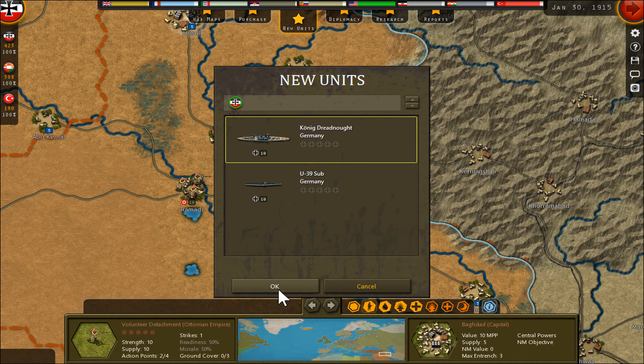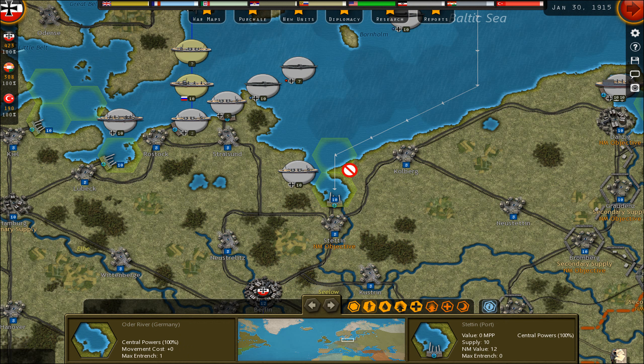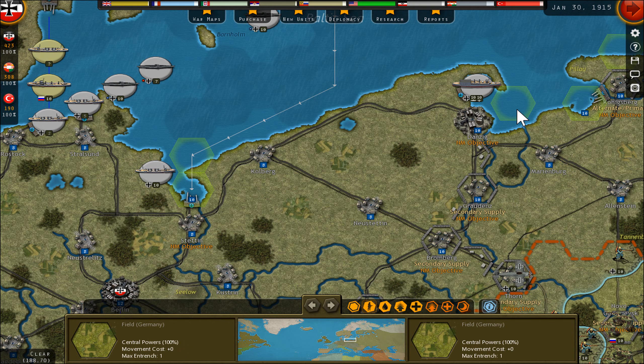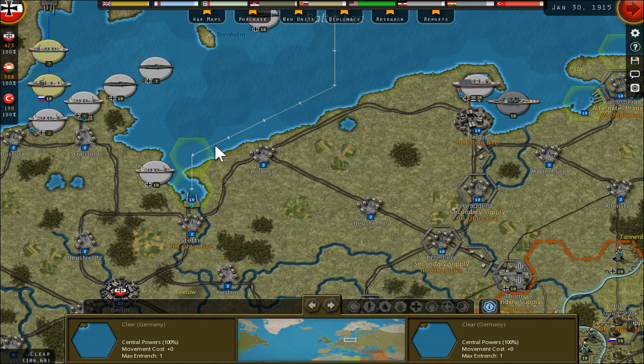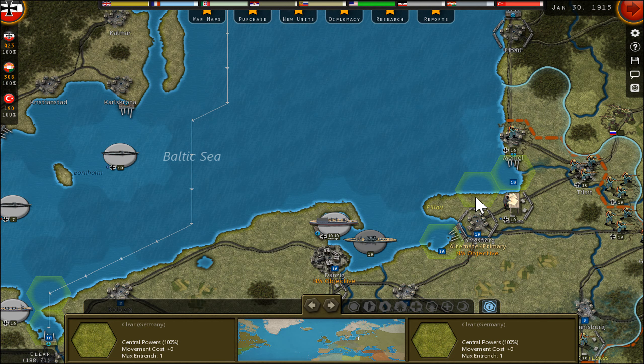Volunteers are always good. I get one new dreadnought — I think this is a better use than in the East Sea fighting the Russians. With the Russians I can maybe fight, but fighting the British I think is way more difficult.